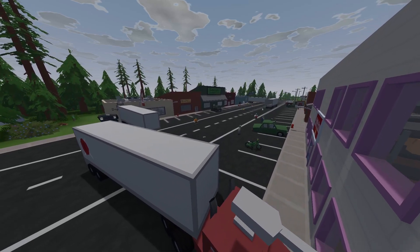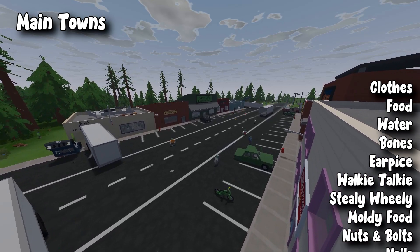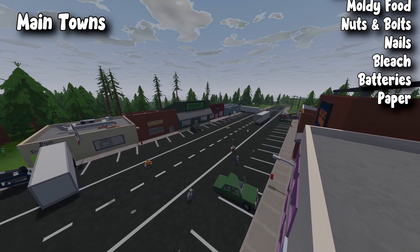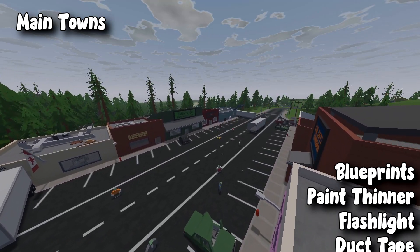From all four towns you can get clothes, food, water, bones, earpieces, walkie-talkies, steely-weely automobiles, moldy food, nuts and bolts, nails, bleach, batteries, paper, blueprints, paint thinner, flashlight, duct tape, electrical components, and electrical wires.